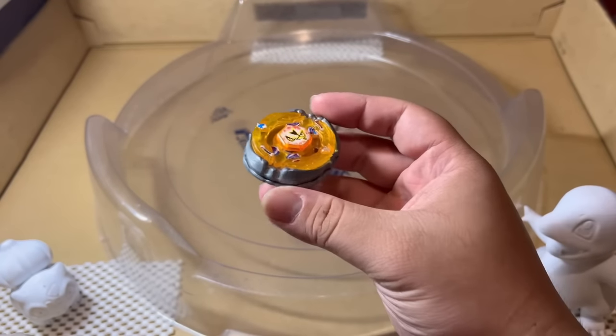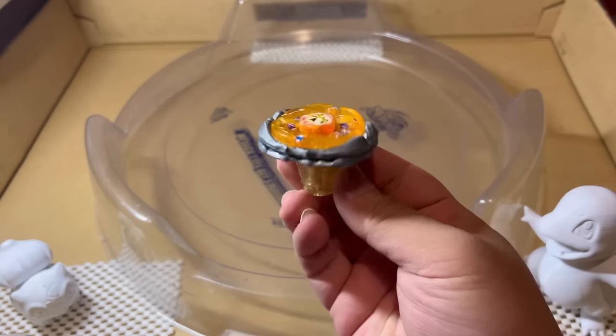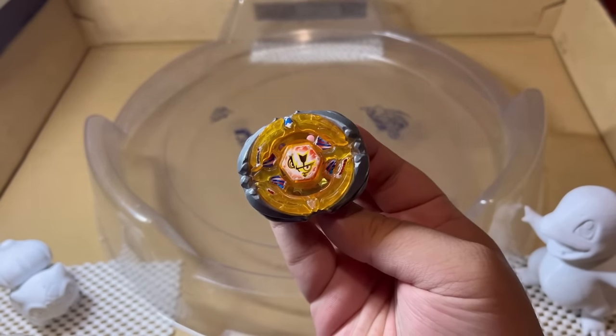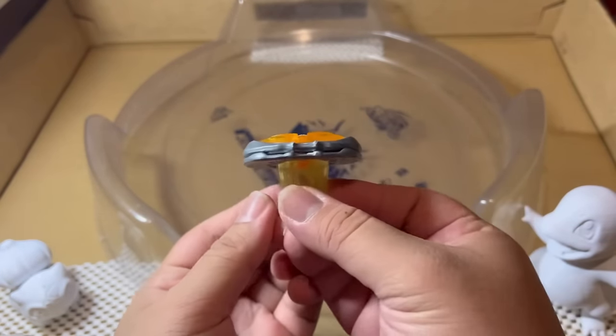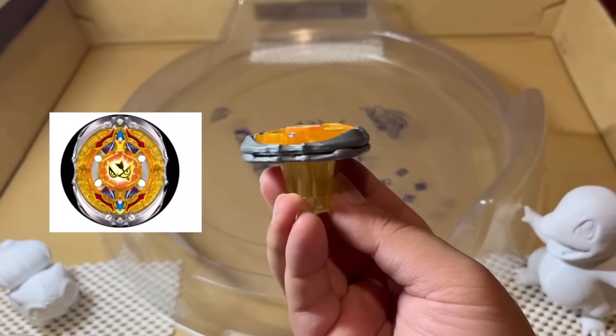What if we turned Flash Sagittario into a top-tier attack-type Beyblade? As we all may know, the Flash Fusion Wheel is the best attack-type Fusion Wheel in the Metal Fight Saga. If you look at the Flash Fusion Wheel, it's basically the same shape as an oval. To explain it simply, when things spin, it takes up the shape of a circle.